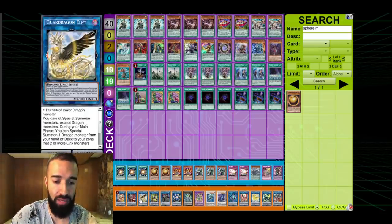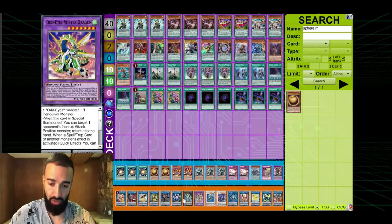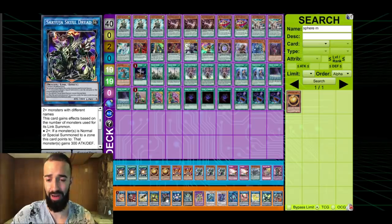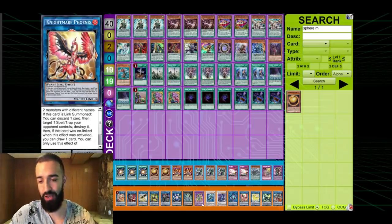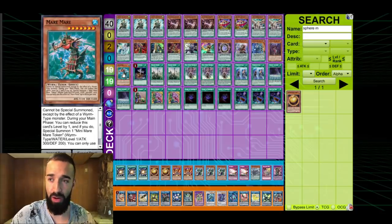Extra deck: Electron, Beat Cop, LP, Triple Burst, Seal, Absolute, Vortex. The only real change is putting Absolute into the deck over Agarpain, and just taking out one extra card — one Dresser, one Yazzy, one Link Kribo. Standard.